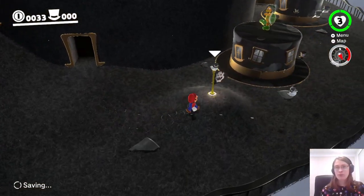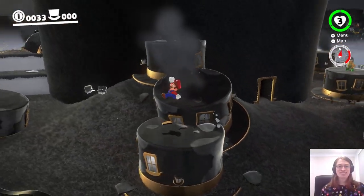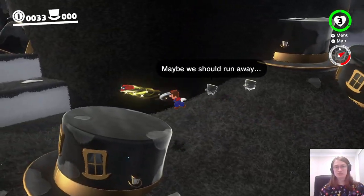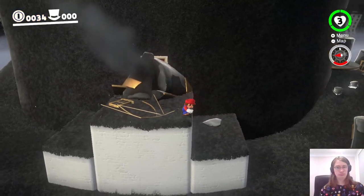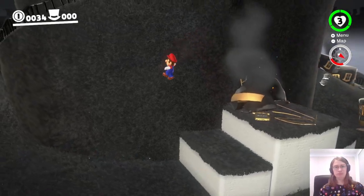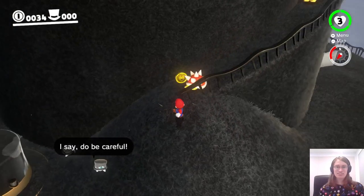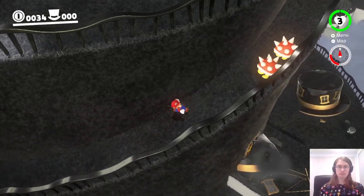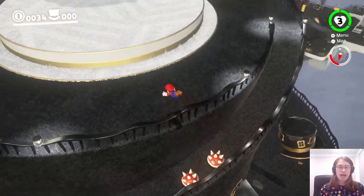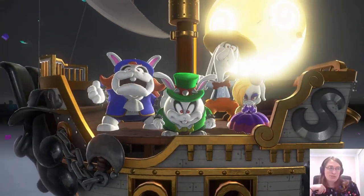Making good progress now. Oh my god, there's Hammer Bros on Top Hat Tower! And Spineys. Don't forget the Spineys. Spineys go real fast down hills. I could capture one of the Hammer Bros and use them to take out stuff, but I'm not going to. Let's see how this boss fight has been changed.